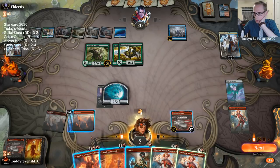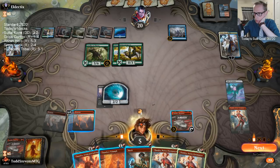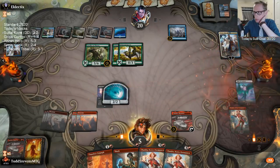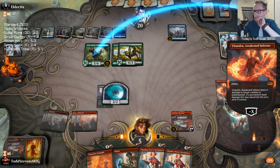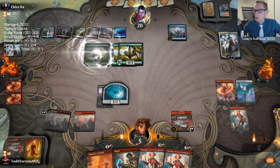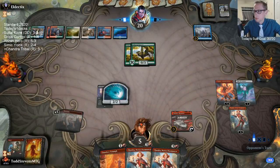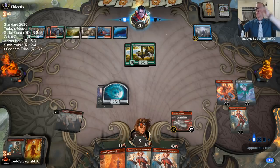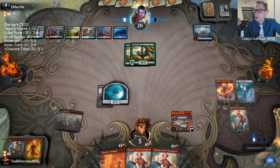We'll minus three twice on this Cavalier of Thorns to exile it, then Shock the Teferi. Really glad they didn't kill my Novice Pyromancer when they had the chance — we've needed that extra mana for sure.